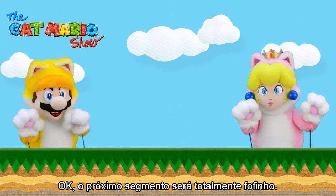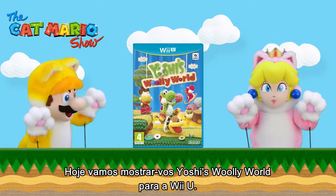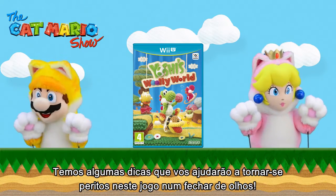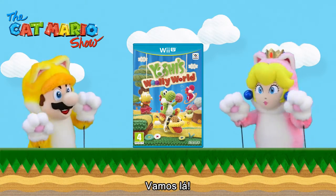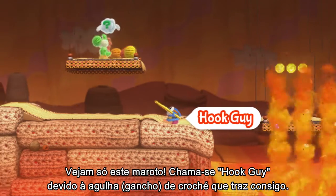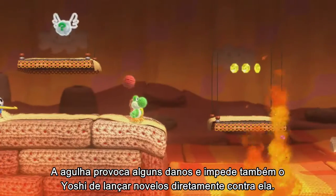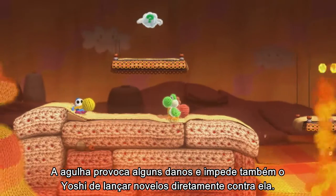Our next section is all about something wonderfully woolly. Today we'll be playing with our friend Yoshi and looking at Yoshi's Woolly World on Wii U. We've got some tips that'll help you become experts in this game really fast. Check out this naughty fella! He's called a Hook Guy because of the crochet hook he's carrying. He'll try to poke you with it, so be careful! The hook can do some damage and also stops Yoshi from lobbing yarn balls at him straight on.